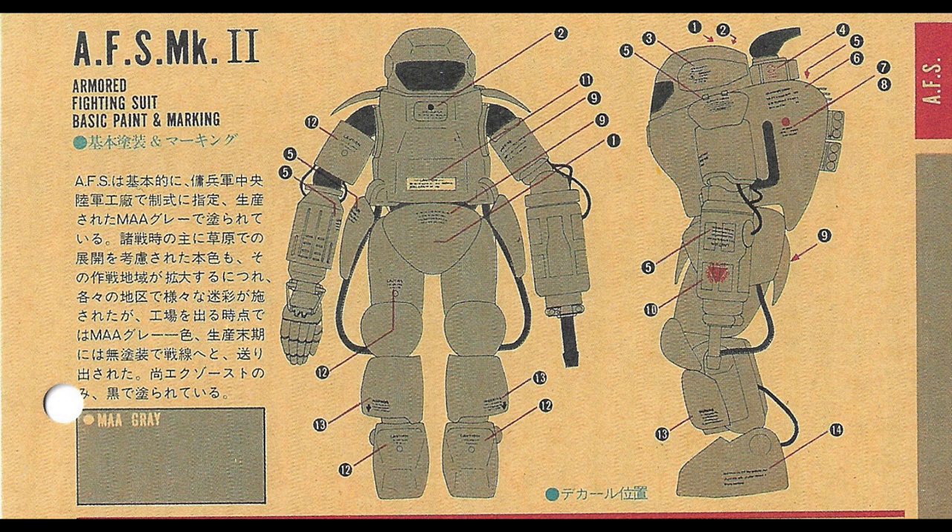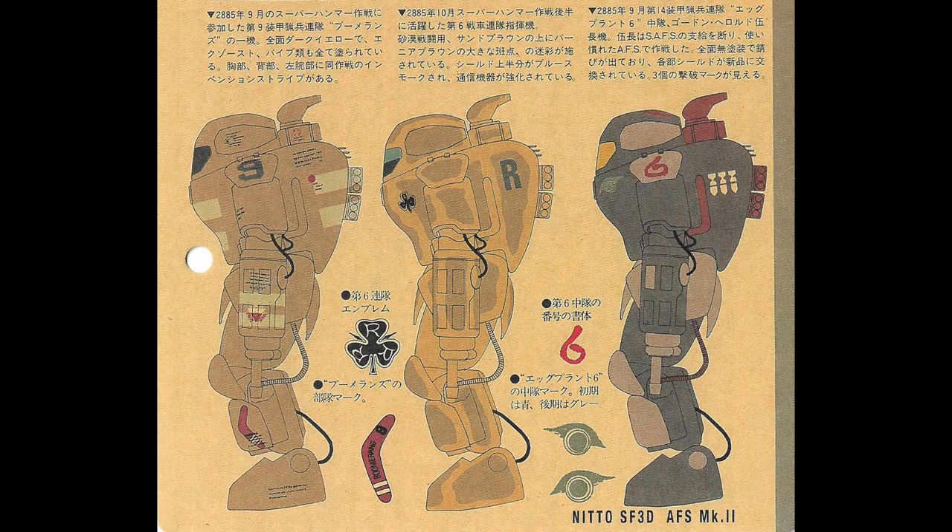So the arms factory also sent specialists to the front line to study the survivability of armor suits with different camouflage on the battlefield. On the left is an armor suit from Boomerang 9th Panzer Company, who fought in Operation Superhammer in September 2885. The basic color is dark yellow with a graffiti of liquid bottles and pipes.